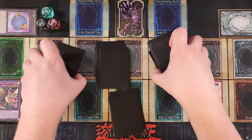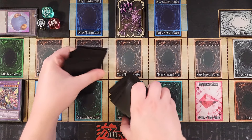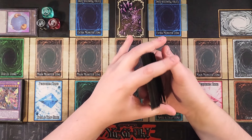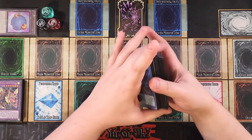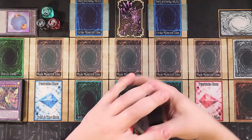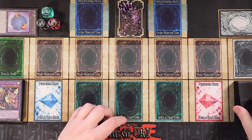You know it's dad rule number one: you gotta pile shuffle the deck or you run the risk of bricking. Now that we got the deck pile shuffled, let's go ahead and give it a quick shuffle and see what we can do for our first test hand.